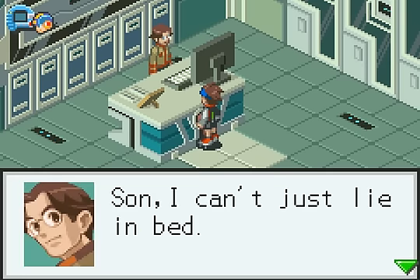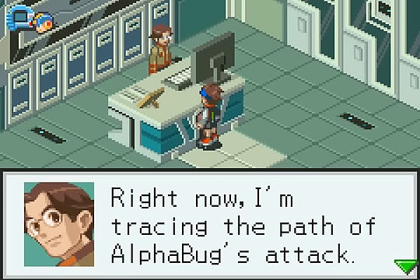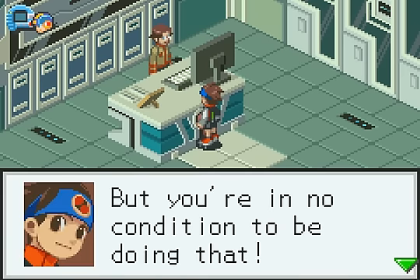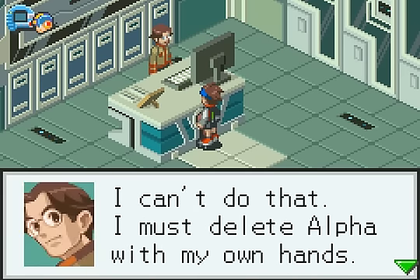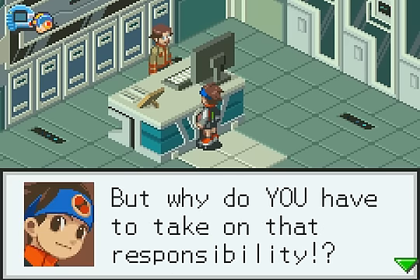Son, I can't just lie in bed. Not when Alpha is in the hands of the World 3. Right now, I'm chasing the path of Alpha Bug's attack. It could lead us to the World 3 base. But you're in no condition to be doing that. Let's just leave it up to the officials. I can't do that. I must delete Alpha with my own hands. Why? Because Alpha was created by Scilab? But why do you have to take on that responsibility?